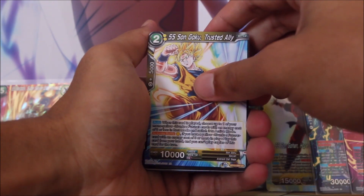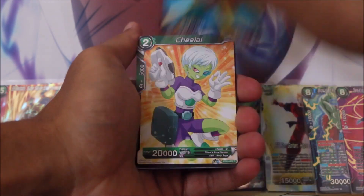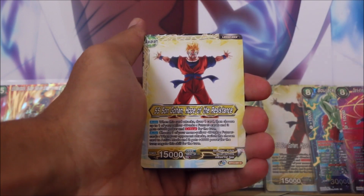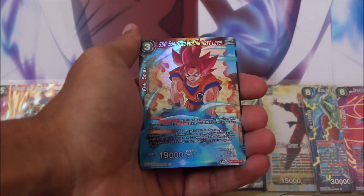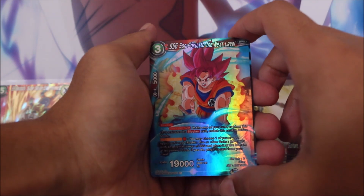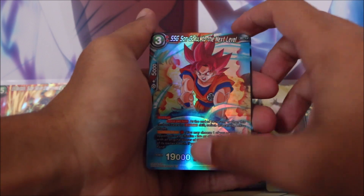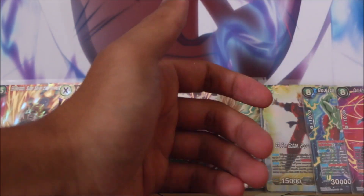We've got Super Saiyan Sun Goku Trusted Ally, King Cold, Chain Attack Shigesh, Trunks, Chi Lai, Trunks Warrior of Hope, Cooler, SS Gohan Young Invaders, SS Trunks. Four-Hill SSG — Super Saiyan God Sun Goku to the next level. Once again, just beautiful, beautiful card. And Freezer, Revived and Reviled.